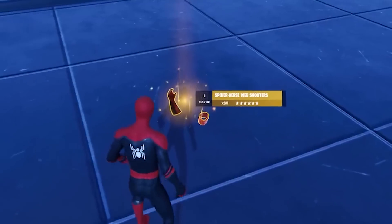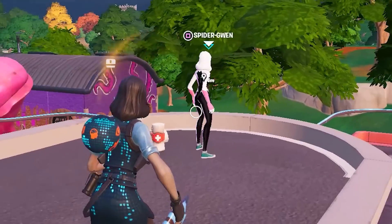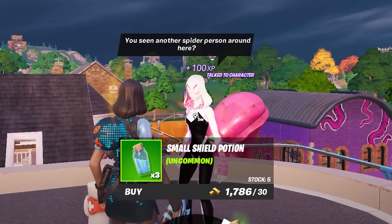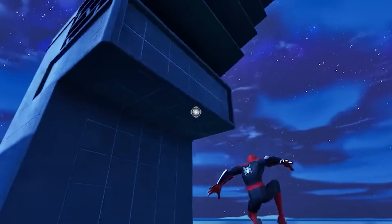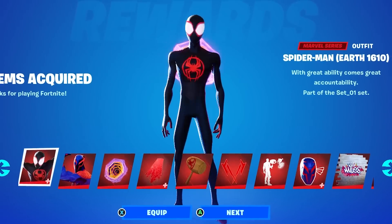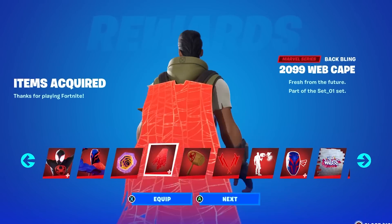You'll also be able to unlock the brand new web shooter item in game. Gwen Stacy is actually at Slappy Shores, and they may update her tomorrow so she'll be selling the mythic web shooter item. Tomorrow morning we're going to be streaming that — it's going to be an amazing update. We'll be gifting new cosmetics and checking them all out, as well as getting ourselves the new mythic item.